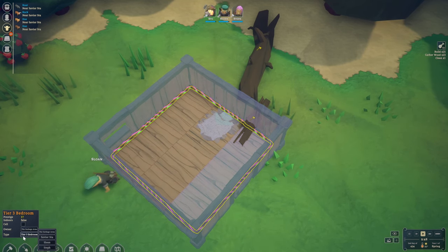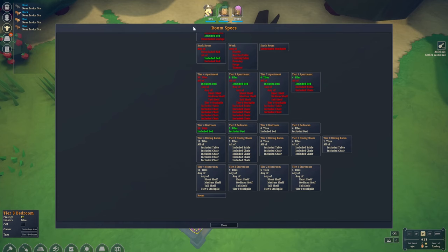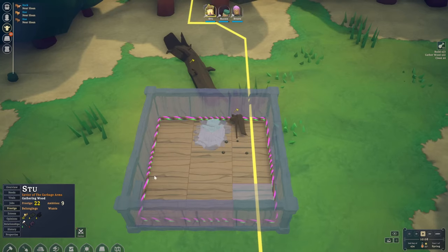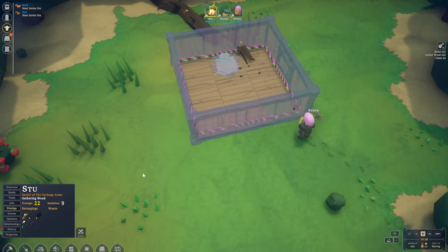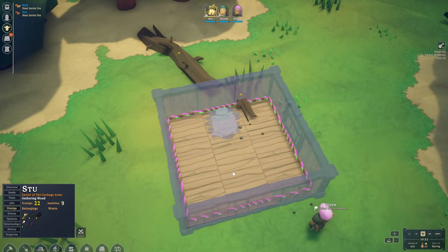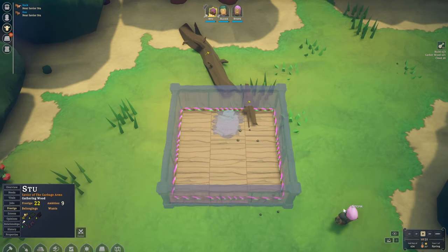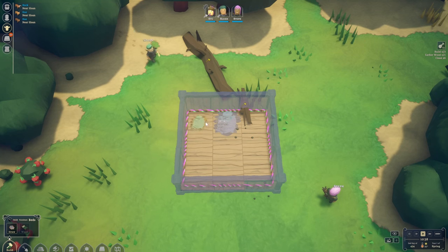We can see the room is highlighted. Clicking on the bed type brings up the menu where we can see what kinds of rooms exist. For bedrooms, this is a nine-tile bedroom which will increase the prestige — that is very important in this game. Right now Stu's prestige is 22 but his ambition is 9, which means he's loving his time in our kingdom. Our kingdom is called 'the Garbage Arms' — that just came automatically. Steph, now is not the time to relax — we need things built.